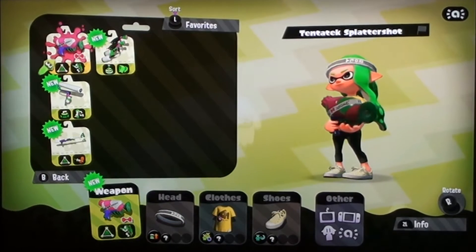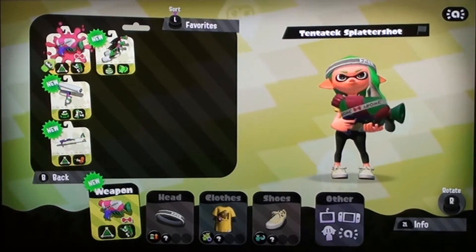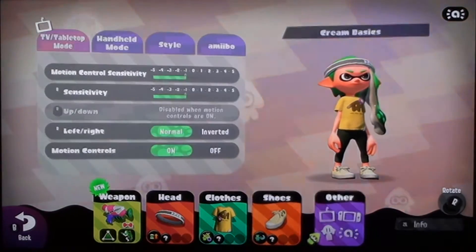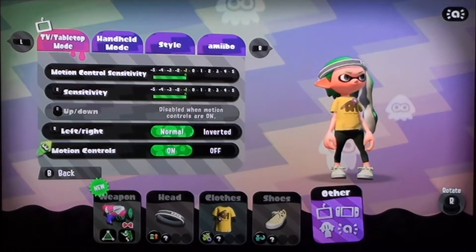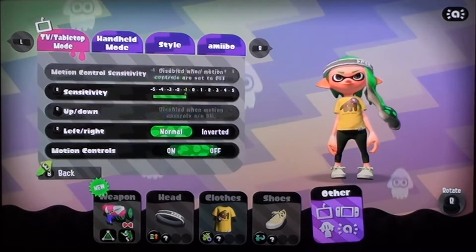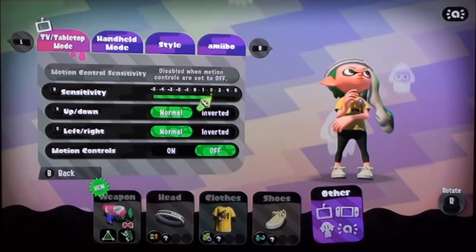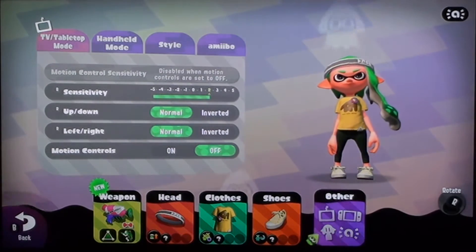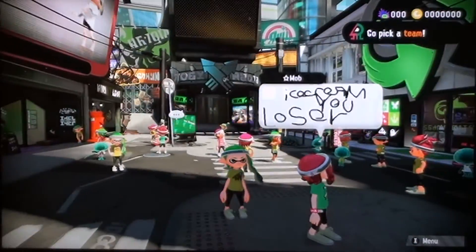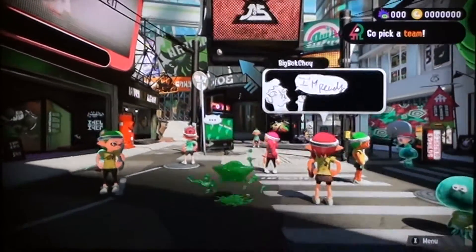Oh, we already have gear. Cool. So we got tentacle, splatter shot, splat dualies, splat roller, and splat charger. Awesome. This is all the gear I have right now. Amiibos. I know this isn't going to freak all of you guys out — I'm turning off motion controls. I'm going to put the sensitivity all the way up. I always have it at 2 in the original Splatoon. Don't get me wrong, motion controls are good, but I'm taking a more traditional approach, like Call of Duty for example.